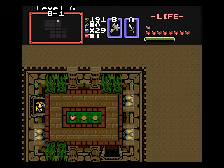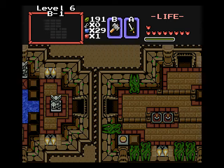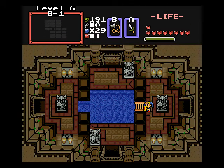So now you can enter those poisoned rooms safely. I'll give you an example in a moment once I get back to one of those rooms. We still gotta find the flippers and the boss key, and then hopefully get to our Triforce piece.